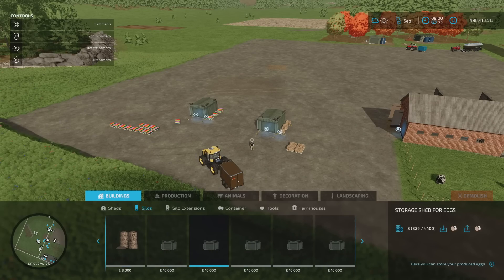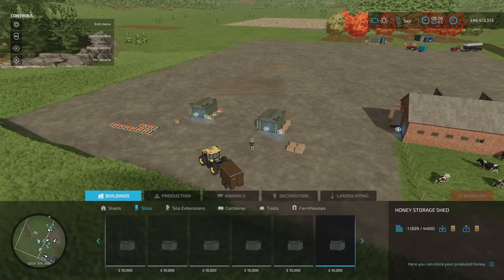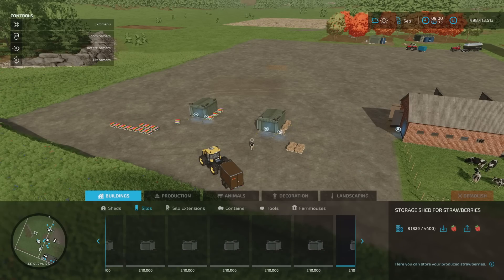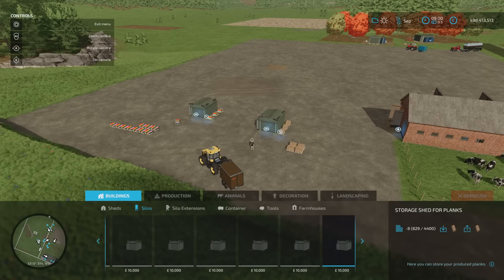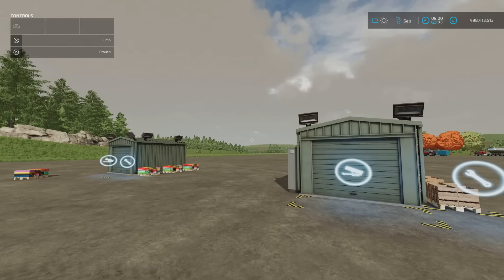Scrolling across to silos — there they all are. The available types include: butter, cheese, fabrics, clothes, sugar, honey, cereals, sunflower oil, canola oil, olive oil, raisins, grape juice, tomatoes, strawberries, chocolate, planks, and furniture. So there's something for everyone.